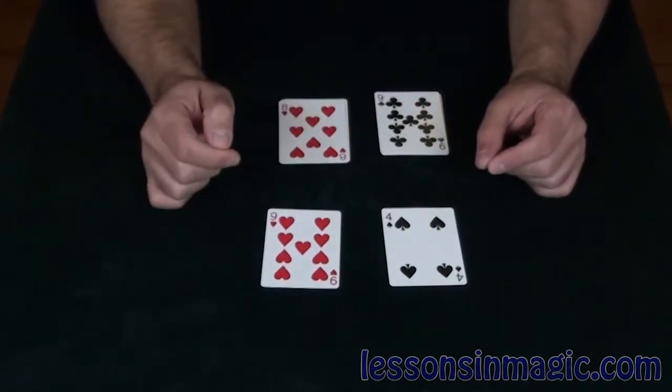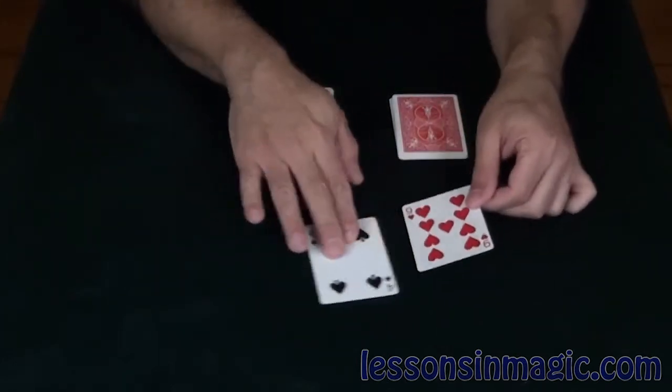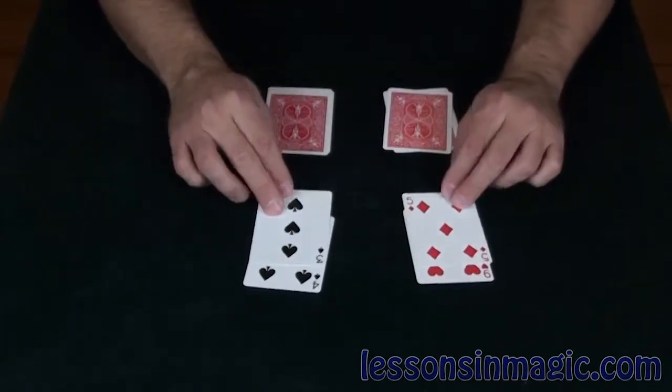The cards in the front will act as the leader cards. What happens is, when I change the leader cards, the cards in the back will actually follow in color.